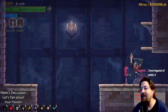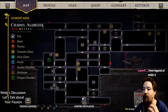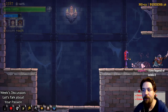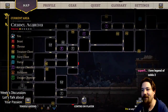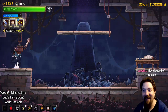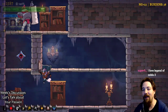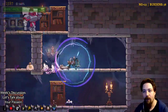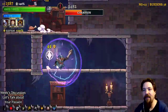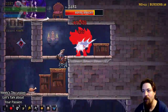Binding of Isaac's speedruns are more focused on getting the right elements to a super powerful build, where Rogue Legacy speedruns are more about perfecting your movements. One thing someone was talking about - Isaac is more focused on combat where this game is more focused on movement, and I think that's a good way of saying it.